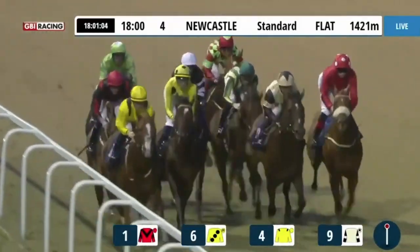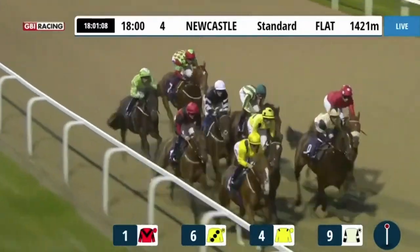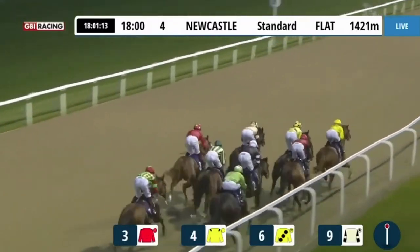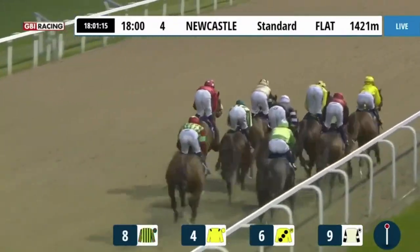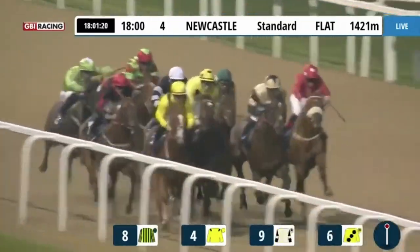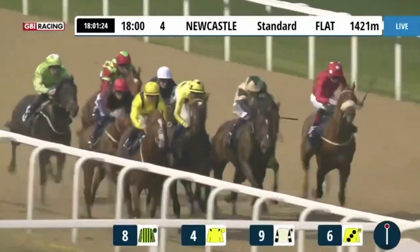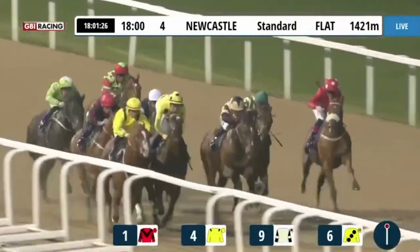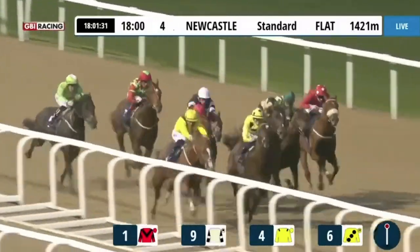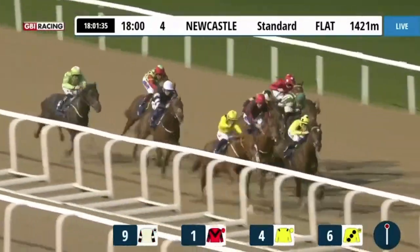Coming down now with half a mile left to run in the novice stakes, against the rails it's Lakarama who has the lead by a length. In second place in the black sleeves, Yuvraj; between the two in the yellow black spots, Royal Alliance; against the rails, Cassim; on the far side in the red colors it's Gold Burn on the heels of the leaders. Arkel Side in the black and white moves well, as does War Hawk in the stripes, coming down now towards the final quarter mile.